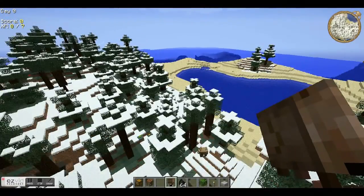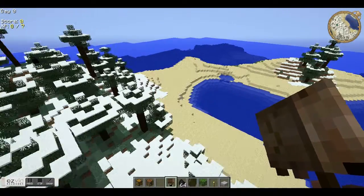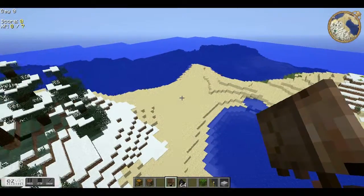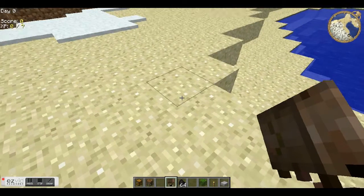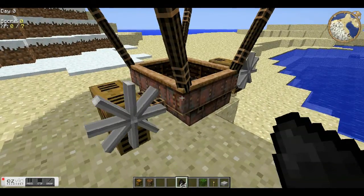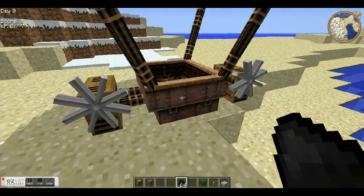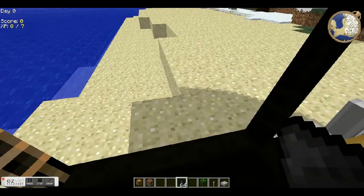Let me go someplace that's a little more open, maybe over that ocean. Wow, there's a snow biome in an ocean next to a beach biome — that's weird. So yeah, you right-click and you get an airship. You actually need to be holding the coal in your hand and stuff like that. Now you get into your airship.